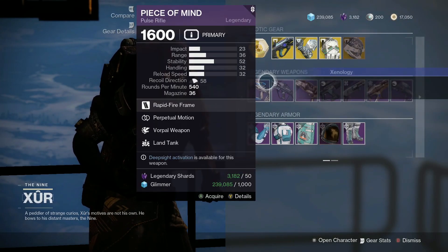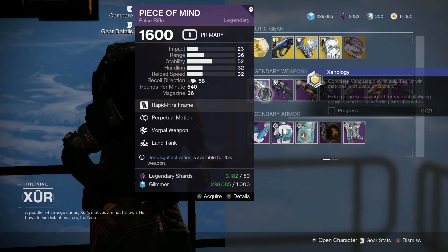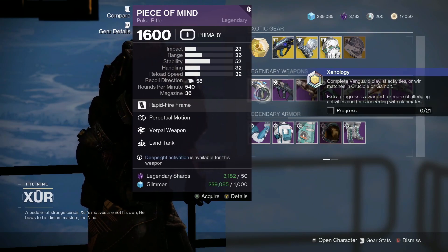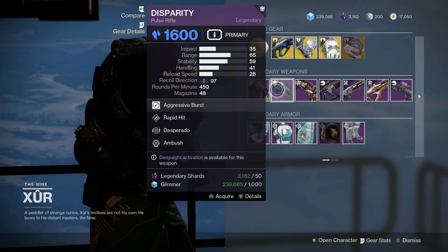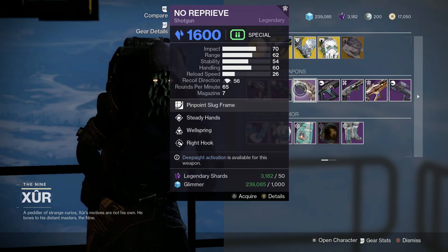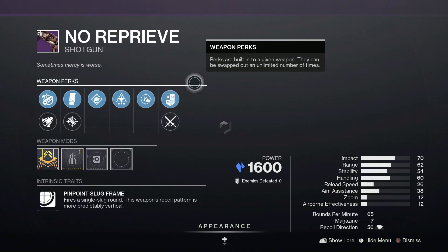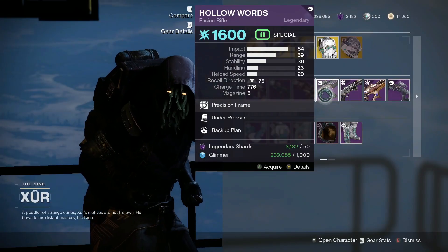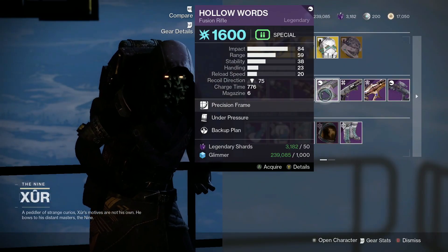Let me grab my exotic cipher for the week. For the legendary weapons, we have the Peace of Mind Pulse Rifle with Vorpal Weapon and Perpetual Motion. Then we got the Disparity Pulse Rifle with Desperado and Rapid Hit. Then we have the No Reprieve Shotgun with Wellspring, Steady Hands, and Right Hook. We also got the Hollow Words Fusion Rifle with Backup Plan and Under Pressure.